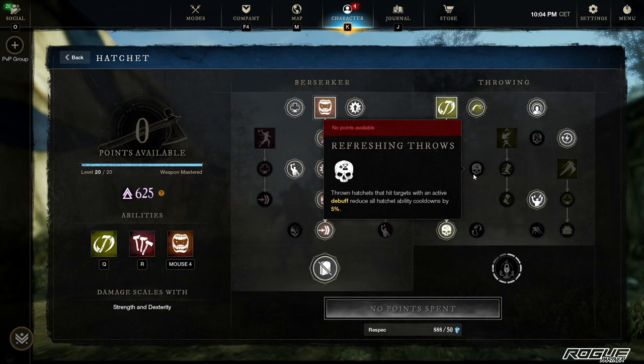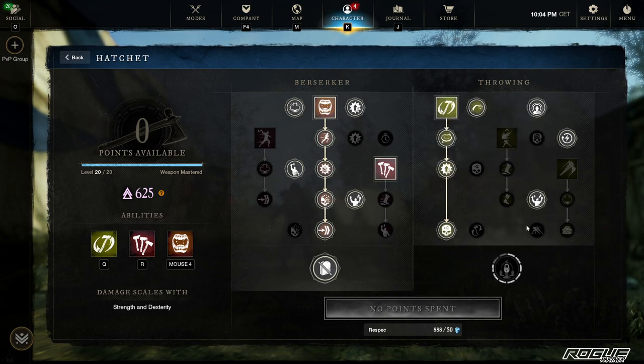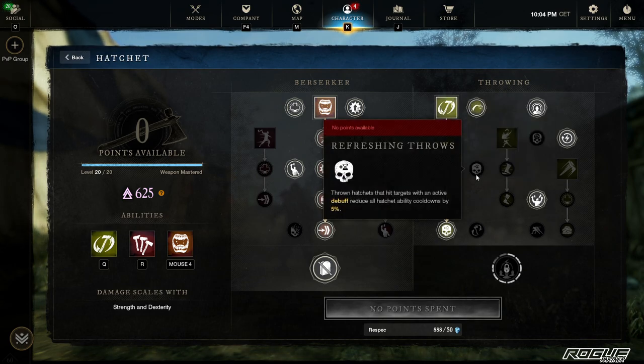Another thing you could go with is probably this passive. I am running Critical Stamina, where you get stamina on crit. I'm running Opal gems in the weapons, so if you have a consistent healer who puts down Oblivion from Void Gauntlet — which gives you 20 or 30 stamina — then you can probably spec out of this and put it into even more cooldown reduction.